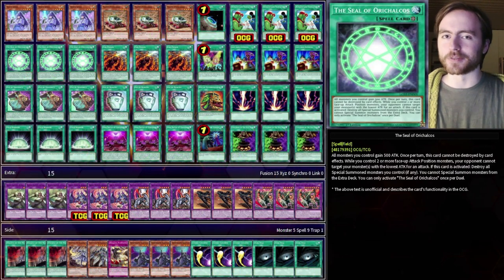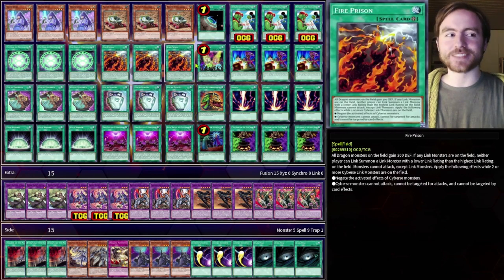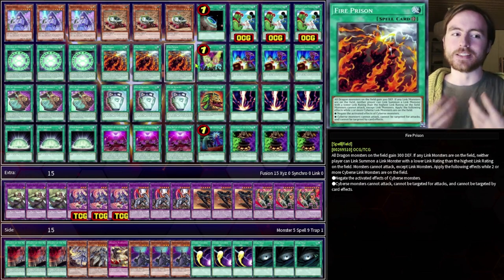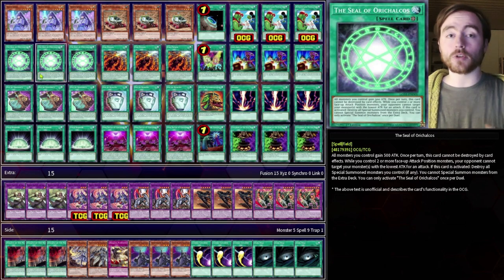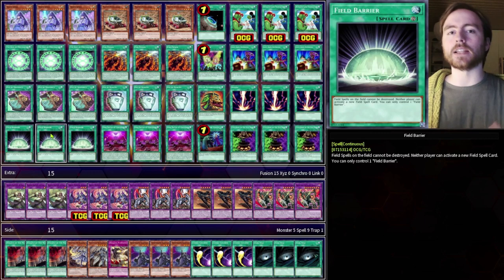The goal of the deck is to activate Seal of Orichalcus and then use Repeated Land Transaction to give the seal to our opponent. This locks them out of the extra deck. We then activate Fire Prison, which says that only link monsters can attack, and because they cannot access the extra deck they can't summon any link monsters to attack with. Seal of Orichalcus also cannot be destroyed by card effects once per turn, which is really nifty. Because we don't want our opponent to activate any new field spells, we are playing 3 Field Barrier, which also protects the field spells currently on the field.